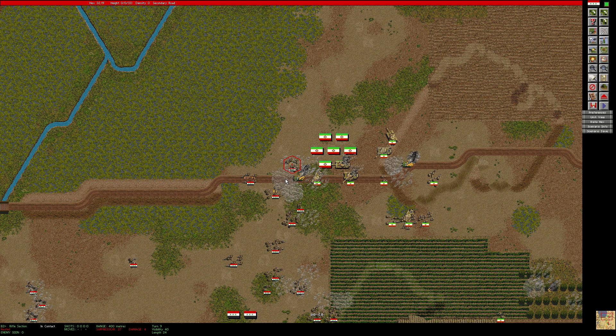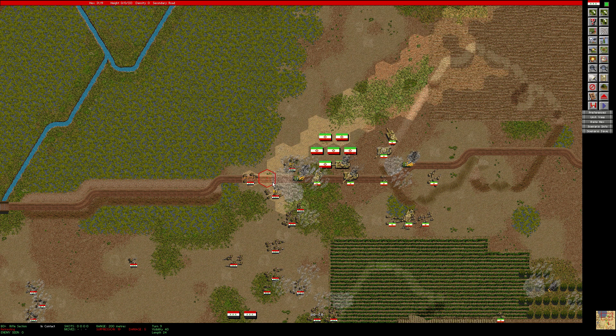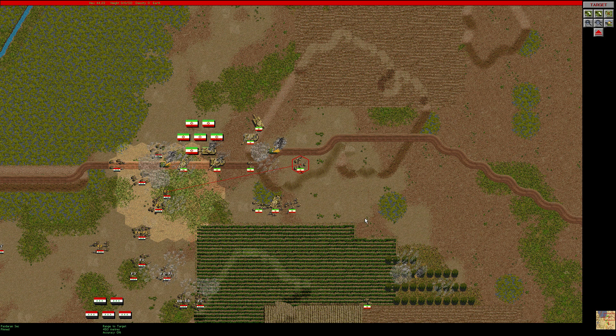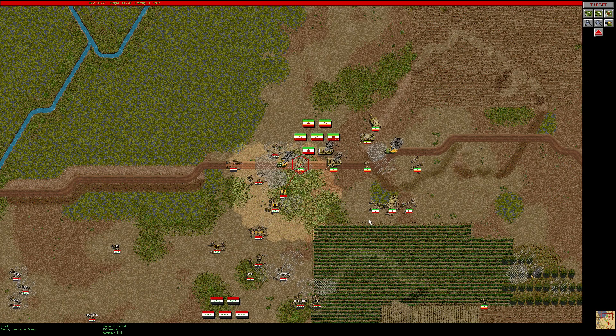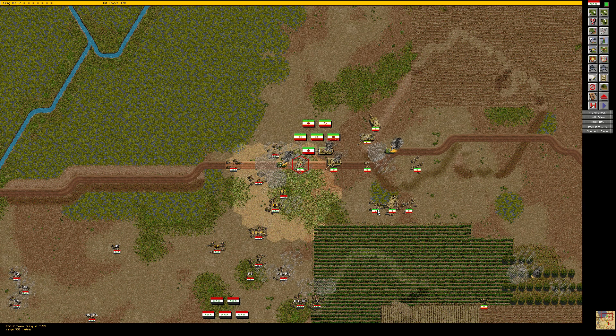Let's have a look at the northern section first. Got some heavy suppression on my units — can hardly move them. Got an RPG team here. It seems like he's advancing with these tanks straight down, so let's see if we can take it out with this RPG team. Let's fire at it. And that's a miss. Probably going to get slotted here.